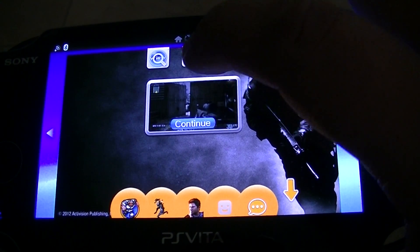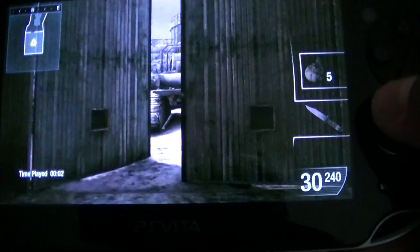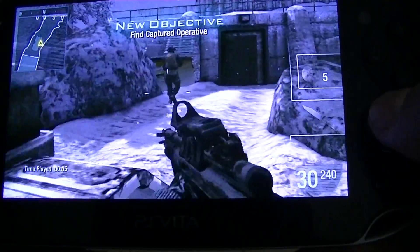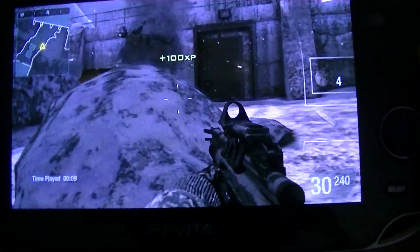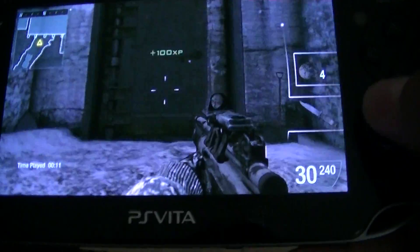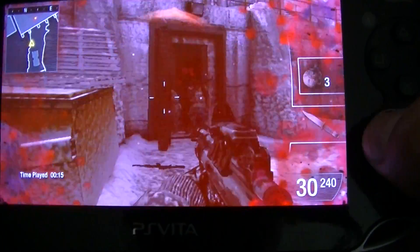I've already got the mission started. What I like to do is switch to this first weapon. The first stick is going to be the easiest one — it's going to be one. Then you're going to come wait over here by this door. Make sure you do this on regular, or else you're going to end up getting killed.